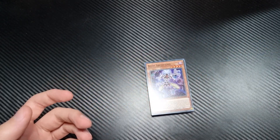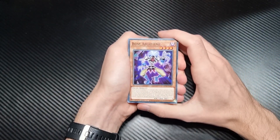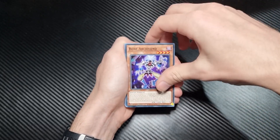So we get eight holographics in a structure deck. I don't know if normal structure decks come with eight, but I feel like eight is a good number. I would like to see at least one secret rare. I think every structure deck should have one secret rare. I think that's okay to ask for.